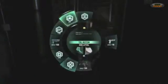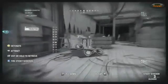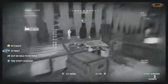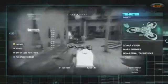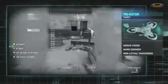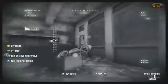Now that Sam is in the shadows, we can take out the tri-rotor safely and do some reconnaissance to figure out where that tech enemy is located. The tri-rotor is equipped with sonar vision and can access areas that are too dangerous or difficult for the player to navigate. The tri-rotor can also mark enemies that are out of line of sight, perform non-lethal takedowns, attract enemies, or detonate itself if things get messy.